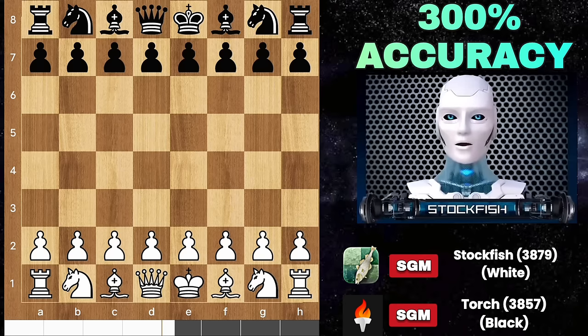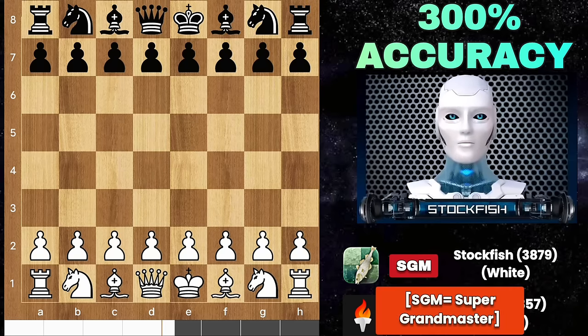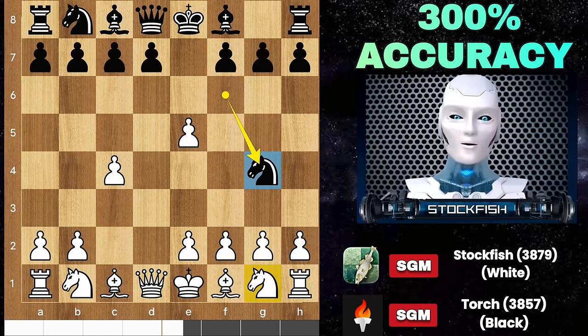I played a game with Torch where I sacrificed my knight and the game is absolutely beautiful. Let's go. I started the game with E4, Knight F6, C4, and Torch played D5 — the Budapest Gambit. I call it the Lord Buddha Gambit. Pawn captured, Knight G4 to counter it.